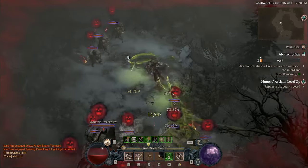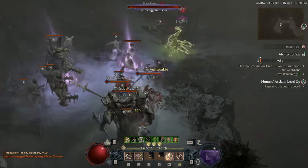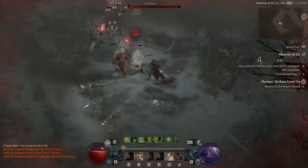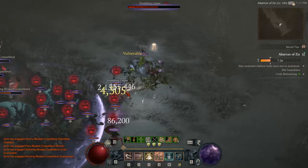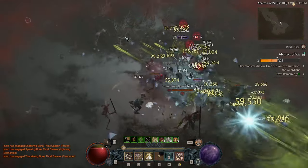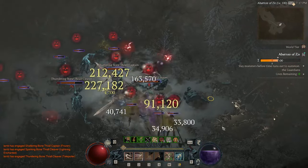On my first run of Abattoir, I died almost immediately playing Twisting Blades Rogue. Even with capped armor and resistances, you'll still need to be careful around large groups of enemies or elites. Suppressor elites, depending on your class and playstyle, are especially difficult to handle in Abattoir. The first challenge you'll face is just surviving, but once you get used to the gameplay, your next challenge will be keeping up with the timer.